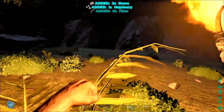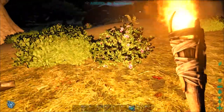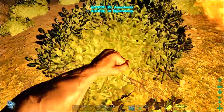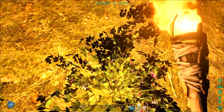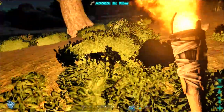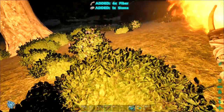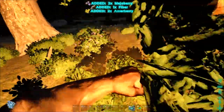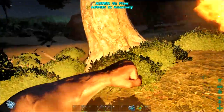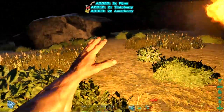We're going to go ahead and gather some berries. All these different bushes will give us different berries. It doesn't matter which way you face — it just matters where you're standing. So if I stand on top of this one and face another, it's grabbing from the one I'm closest to. You can hold down the E key and get three at a time out of every bush, then release and hit it again for the next bush. You can either spam the E key or hold it down for three grabs, then move to your next bush. We're also going to get fiber out of this. We may get a few seeds, but those are pretty rare and we're not ready for farming yet anyway.